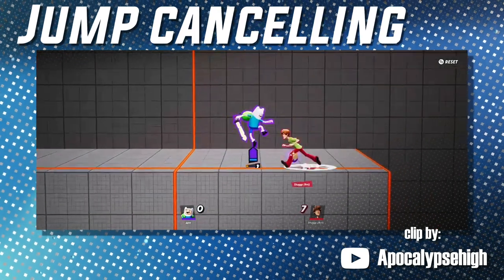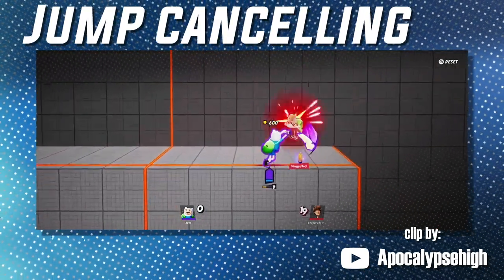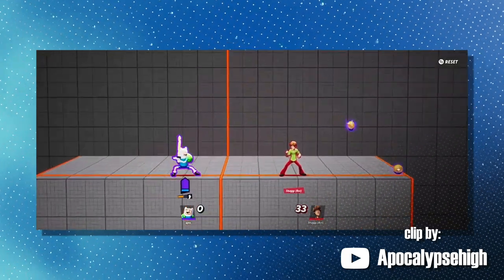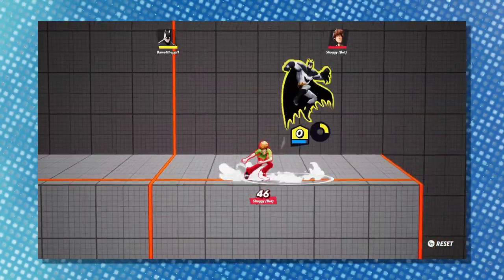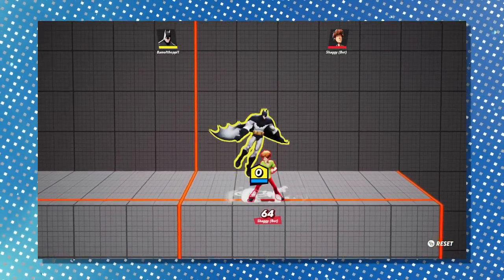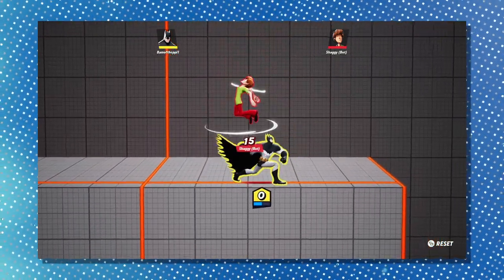Jump cancelling can be done during attacks, most notably up attack which is a universal launcher for the cast. This is one of the more common cancels used to extend combos. Use jump cancelling to start a juggle combo or a quick aerial to bring an opponent back down to ground level.